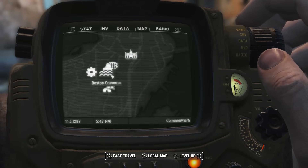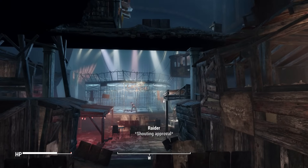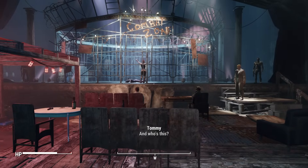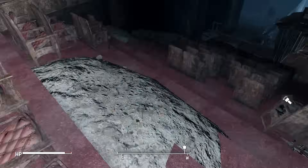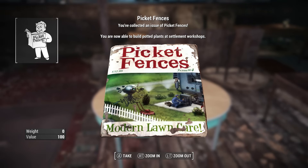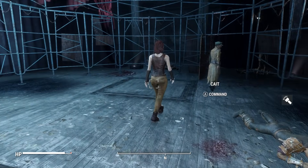From here we're just going to make our way down to the Combat Zone — another super cool, unique location. Everybody's going to turn on you — slaughter them all. Then once you do that, come to the very top of the theater, grab that, jump down, and we're going to be grabbing another magazine of Picket Fences. Then just come over here and grab Cait — and if you didn't already know, Cait is the baddest companion in the wasteland. If you want to be evil, she is the girl to travel with.